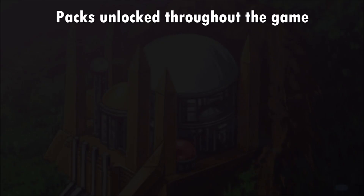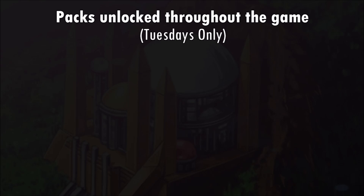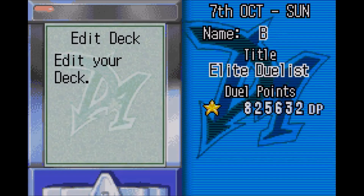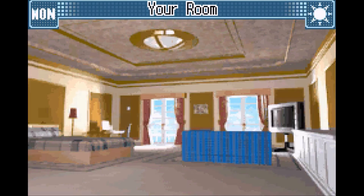The rest of these packs are unlocked through meeting certain conditions or completing certain events, and you will actually unlock a lot of them over the course of getting your 200 wins. Remember, these are only available on Saturday. The Tuesday visit also includes some exclusive packs, obtained on your road to 200 wins, but it also includes a very special pack: Dorothy's Gift. Once you buy enough of all the sets you've collected, you will unlock Dorothy's Gift, and this is the most important pack in the game. Your card collection percentage is displayed in your PDA right above your written exam score. Once this number reaches 90%, you will be able to buy Dorothy's Gift in the shop on Tuesdays.